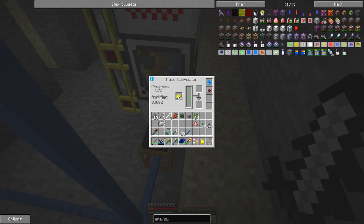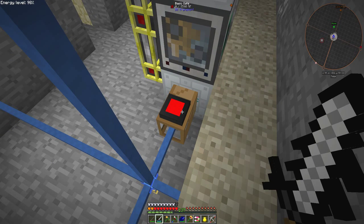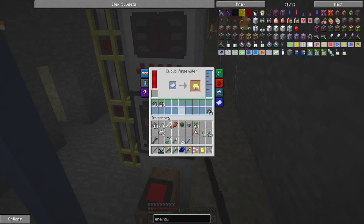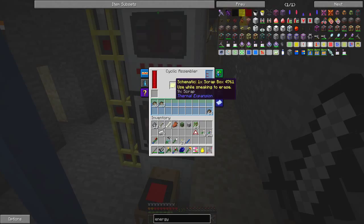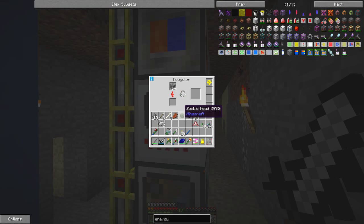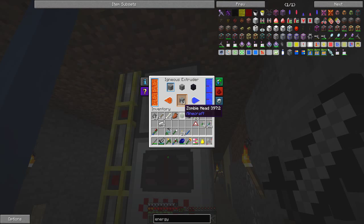The fluid ejector basically ejects the UU-matter directly out of here into a tank behind it, and the inverter signal lets the machine stay high, which turns it on. Here I've got a cyclic assembler which is taking scrap and converting it into scrap boxes because they're more efficient at producing UU-matter. And here I've got the recycler which is producing scrap all the time.